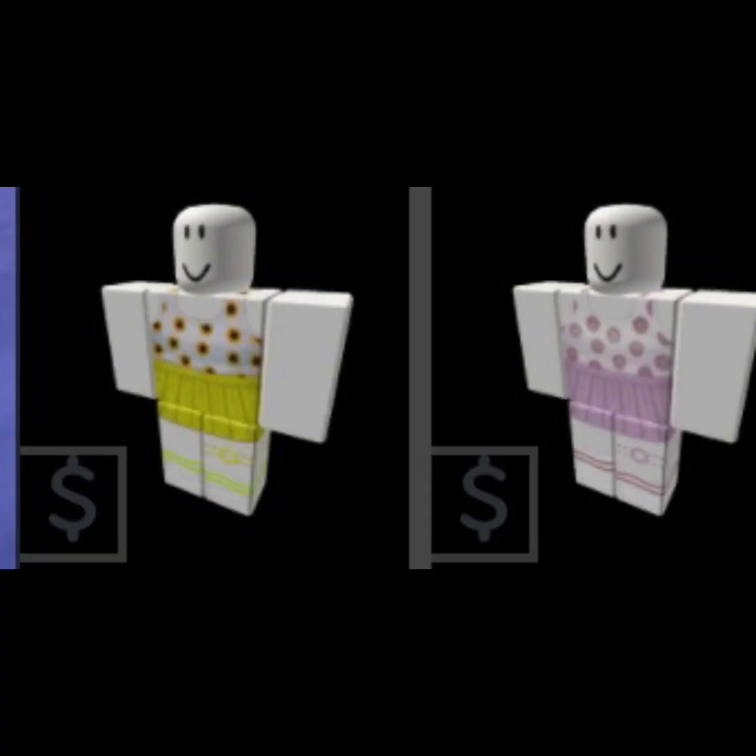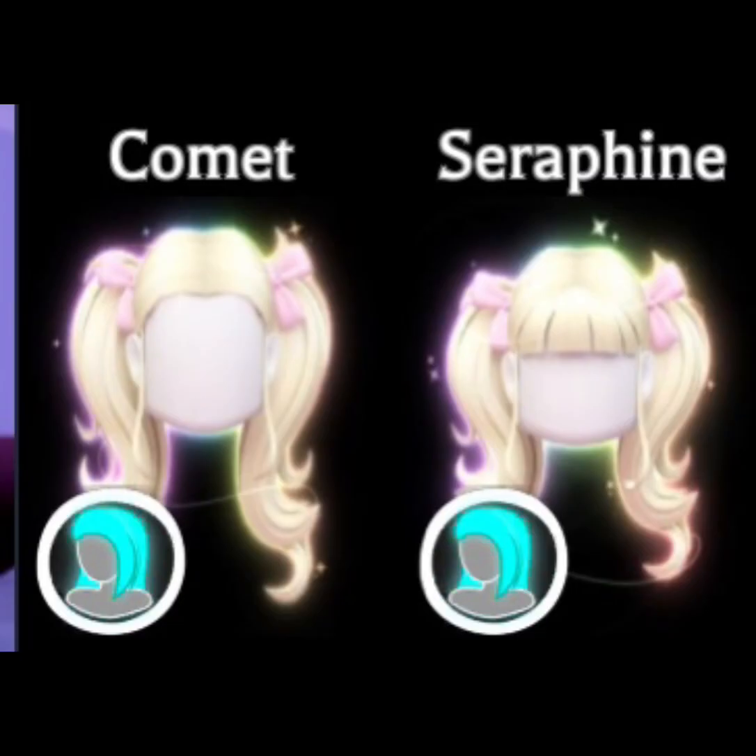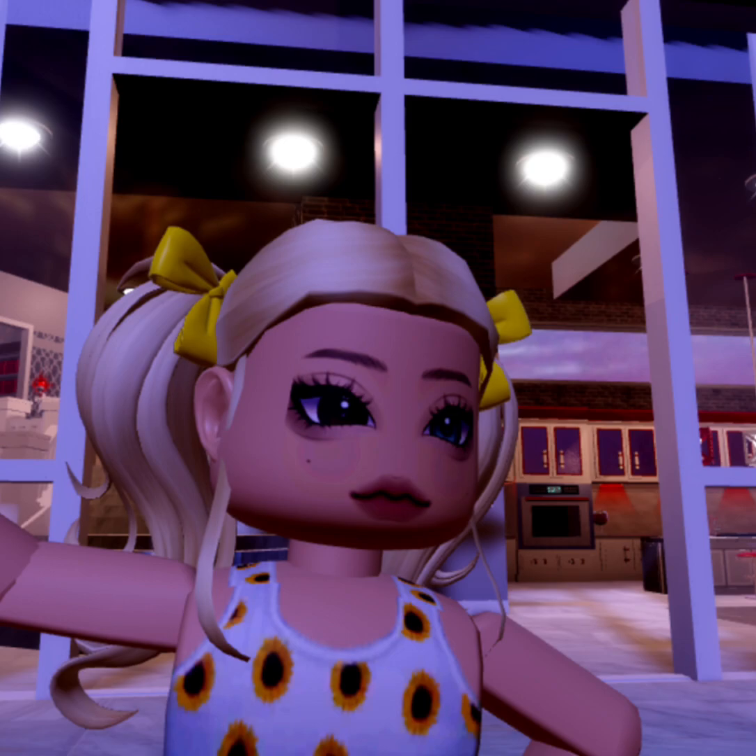For outfits number three and four, you'll need these items — and yes, these are matching outfits. You'll need this face. Comet equals periwinkle, Seraphim equals sunflower, and sunflower boughs equals yellow. For the periwinkle side you'll need purple.